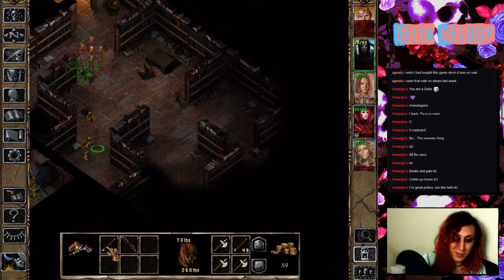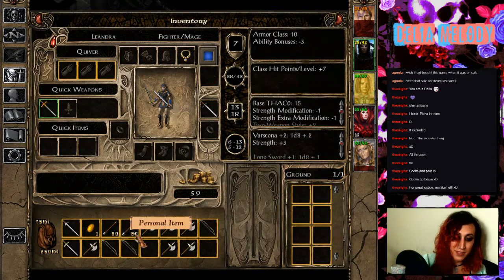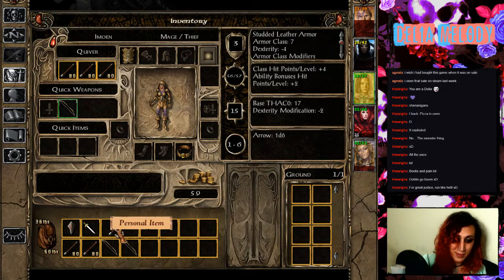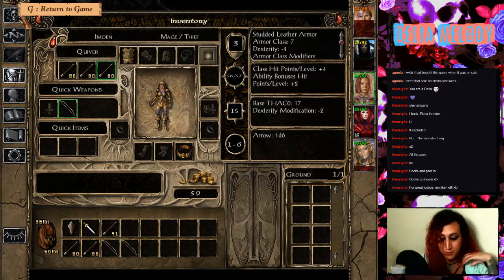That goblin did explode here just a little bit, didn't it? Oh my gosh. All of these arrows can go to Emoen since she's the one with the bow and arrow thing going on — since I decided to make her the ranged character. Even though Minsk is the ranger, I feel like that's more traditionally a ranger role, but rogues are too.